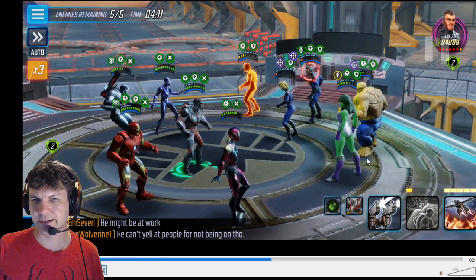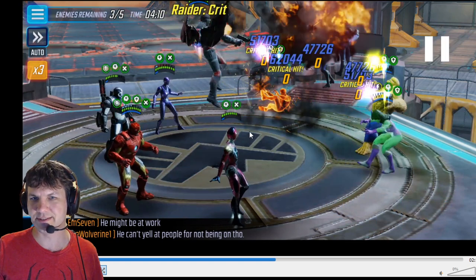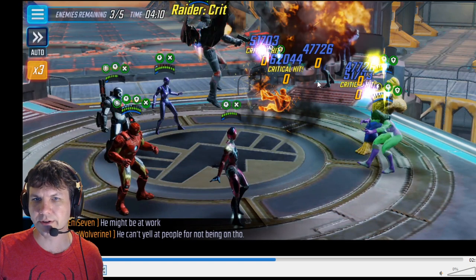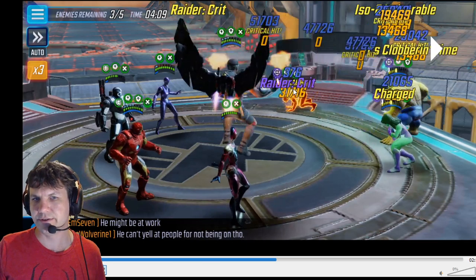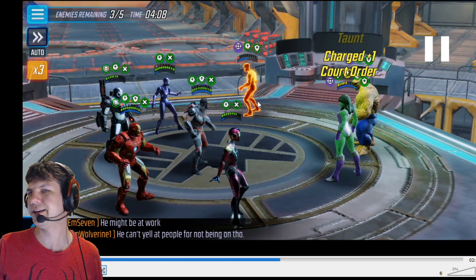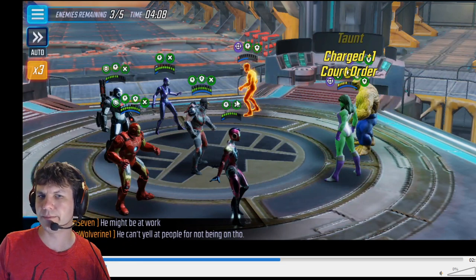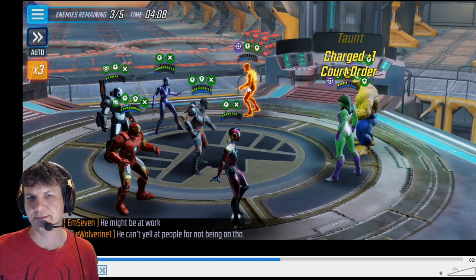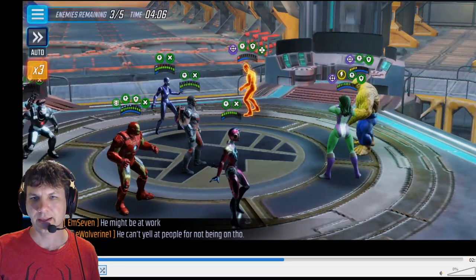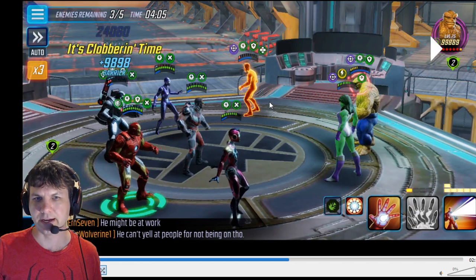The Falcon ult double-taps all enemies with buffs — which is everyone, since this team runs a lot of buffs. There are critical hits from Raider, Falcon's base crit, and Iron Man's passive. It does massive damage — nearly kills Johnny Storm. Had I done the War Machine special into Fantastic earlier for more damage on Storm, he'd be dead here. Instead I need to spend one more attack finishing him off.